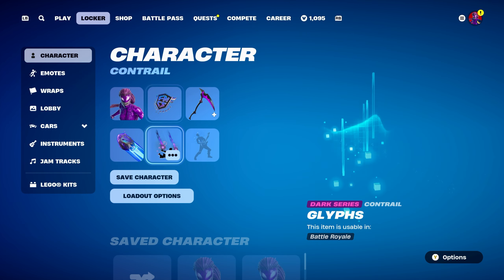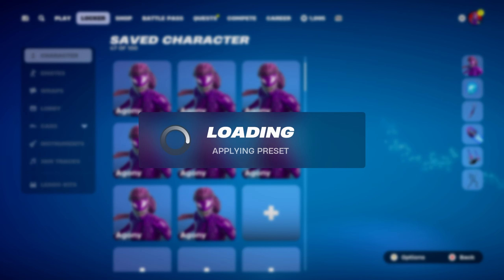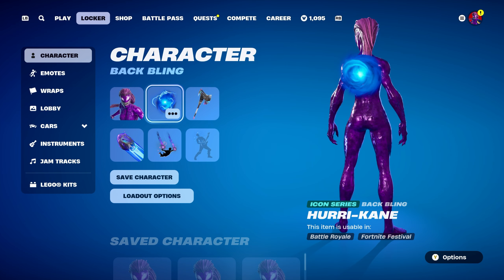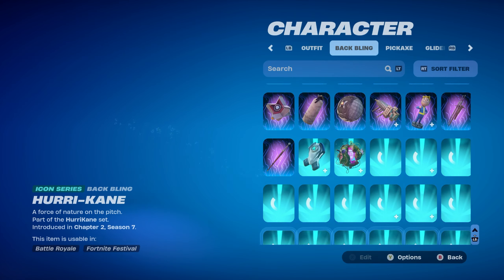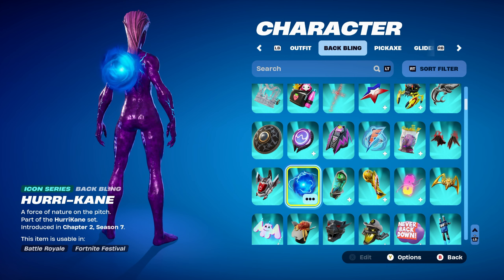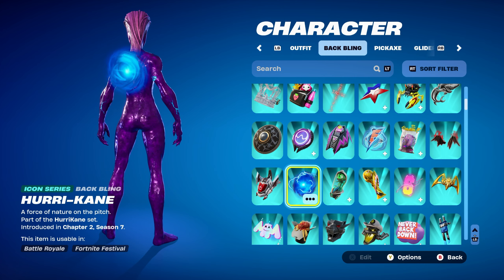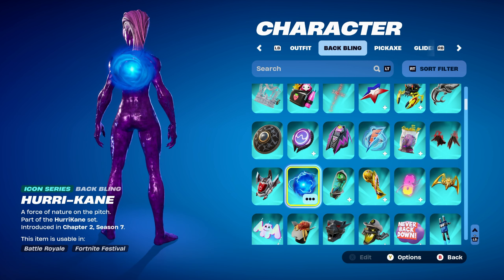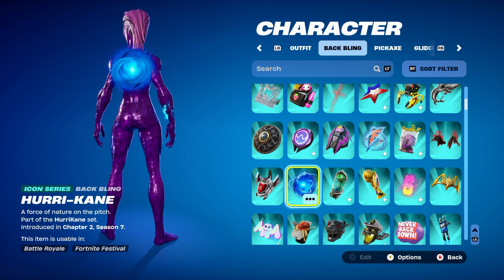Let's move on to combo number 4 for Agony. The back bling is Hurricane, an Icon Series piece, part of the Hurricane set, introduced in Chapter 2 Season 7 as Hurricane's back bling. Using it for the blue and also for the lightning — especially in the Hurricane itself, which pulsates, working nicely with the lightning on the Agony skin.